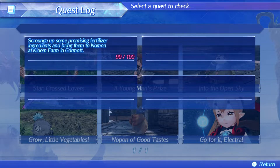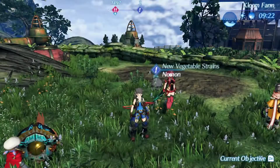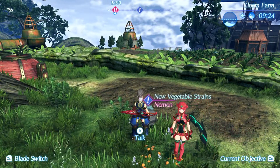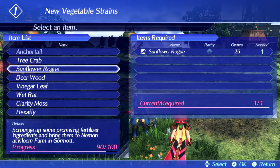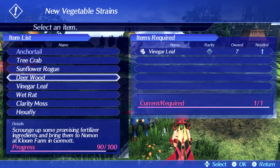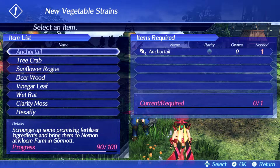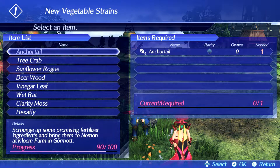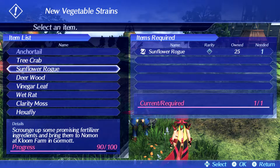Five minutes ago, that said zero out of 100. A while ago I came in here and looked through these — I didn't have 100 items, I still don't have 100 items. Each item is worth 10! That's stupid! Nowhere does it tell me that! I have no reason to believe that one item is going to be worth 10. Because I'm at 90 out of 100 now.